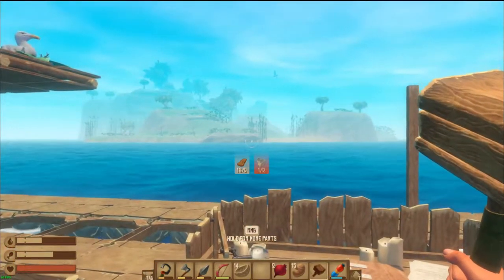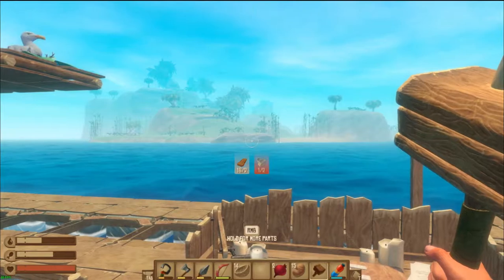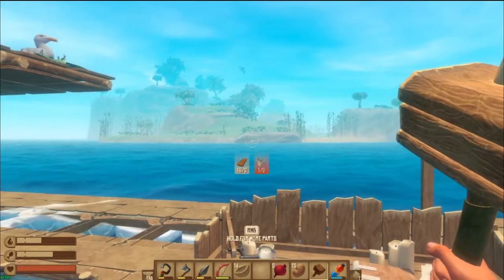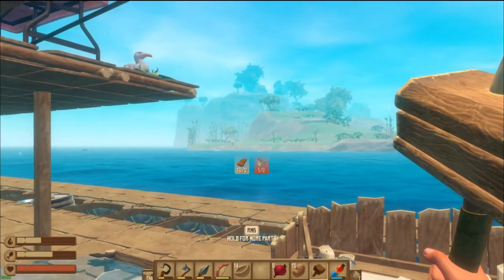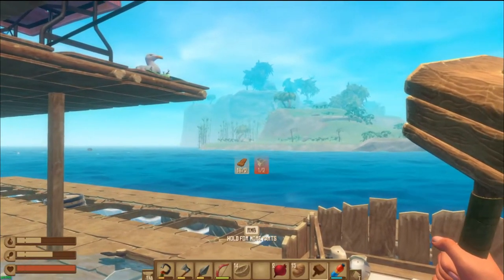Oh, this island has a tree and a bird, meaning I haven't looted it before, which is good — it means we can catch some more friends. I'm actually going to do this island in reverse order. I'm going to go down and loot underwater first to get the pufferfish, and hopefully there's one of our new friends. We'll call him Larry — Larry the Llama.